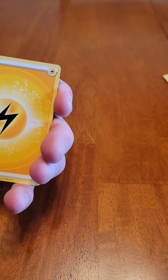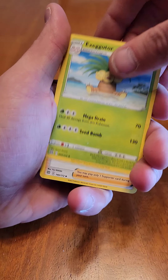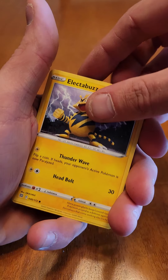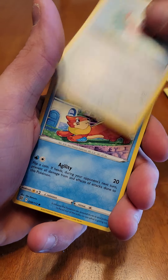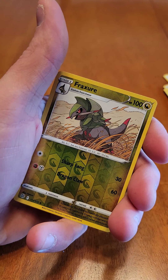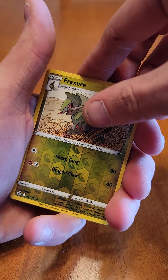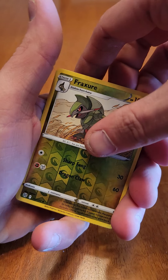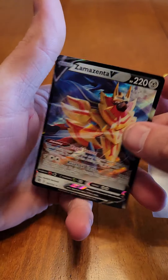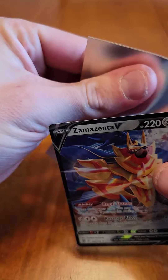Pack 4: Lightning energy. Exeggutor, Galarian Weezing, Electrabuzz again, Hattrem, Giblble, Riolu. Reverse holo is a Fracture. Oh, we got ourselves a V — Zamazenta V! I saw that and I was like 'oh please be the Zard' but no. Zamazenta V is not bad though, not bad.